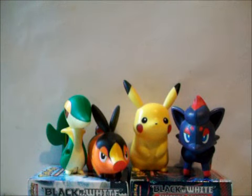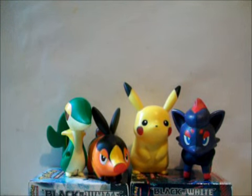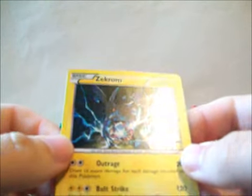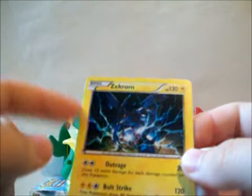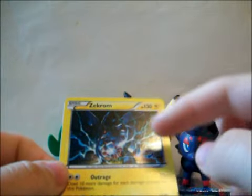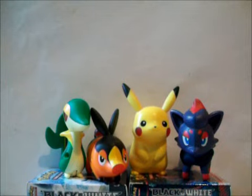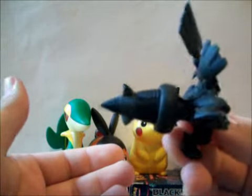This you get the same as the restaurant box. This is the Zekron promo. As I said in my restaurant box opening, I really like the artwork on these cards. They remind me of the artwork from my base set through Fossil — a really generic background. And here's the Zekron figure. In my opinion, this one looks better than the restaurant one.